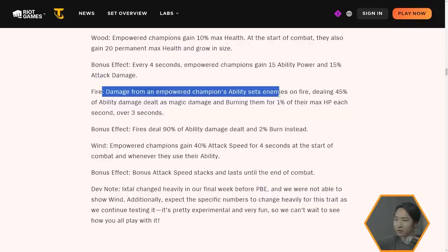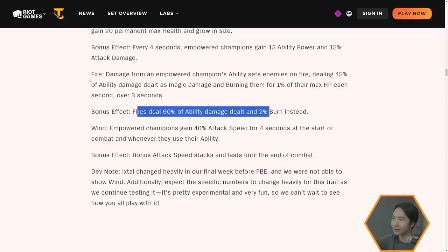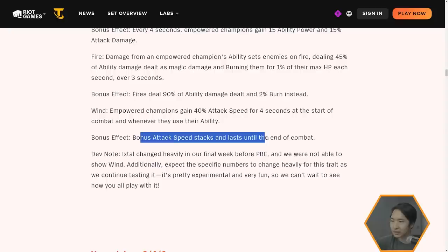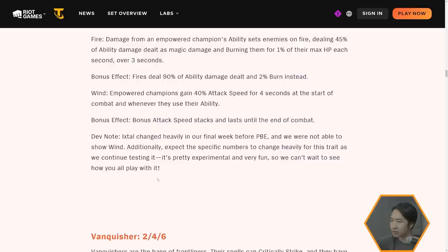Fire: damage from an empowered champion's ability sets enemies on fire, dealing 45% of ability damage as magic damage and burning them for 1% max health per second. Bonus: 90% AP and 2% burn. Wind: empowered champions gain 40 attack speed for four seconds at the start of combat whenever they use their ability; bonus effect attack speed stacks and lasts until the end of combat. Dev note: Ixtal changed heavily in the final week before PBE — expect specific numbers to change heavily as they continue testing. It's described as experimental and very fun.